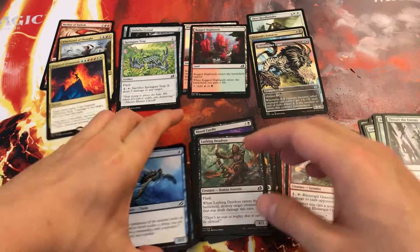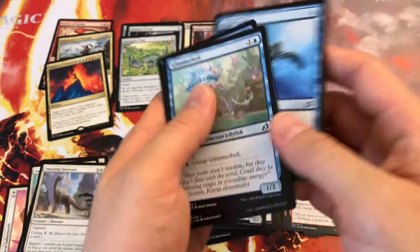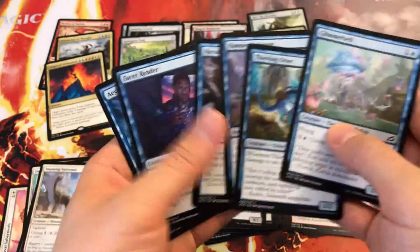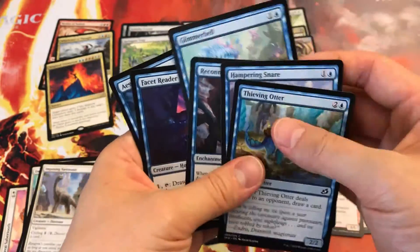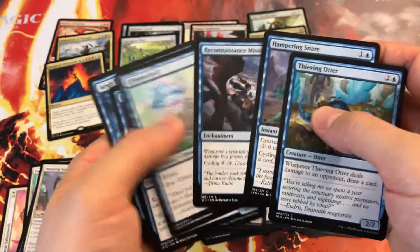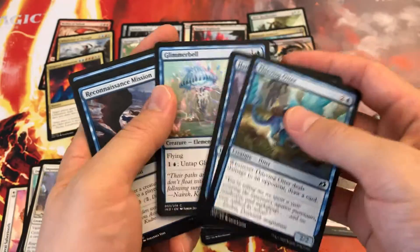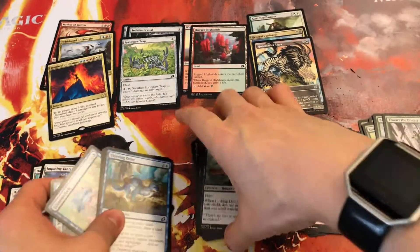Blue: I don't really want to play that. Thieving Otter, Happening Snare — pretty good. Don't really need a looter. This is a maybe. Glimmer Bell's a maybe. I might not even want Reconnaissance Mission. So we're looking at two blues, one maybe. Blue is not looking too great.